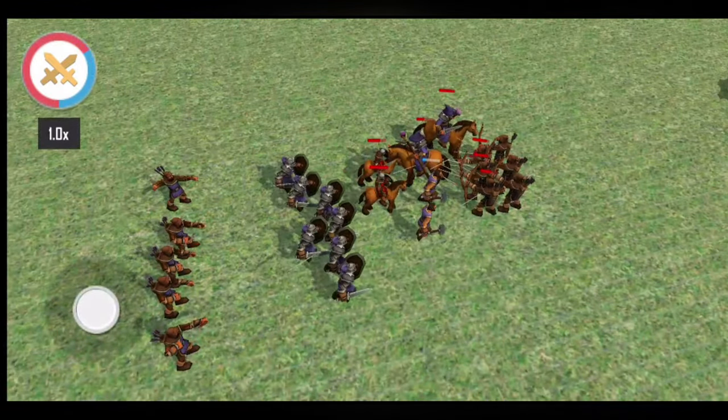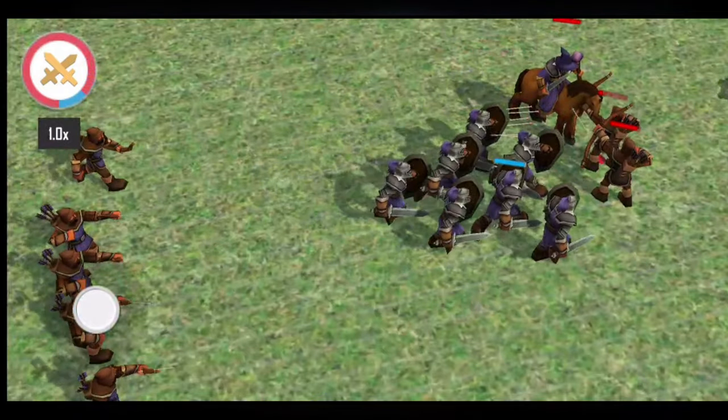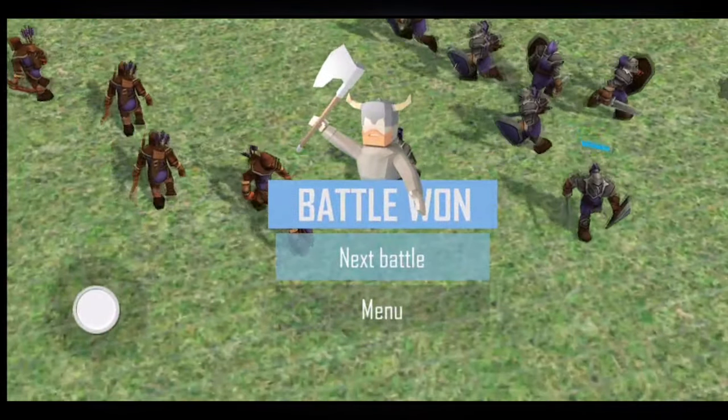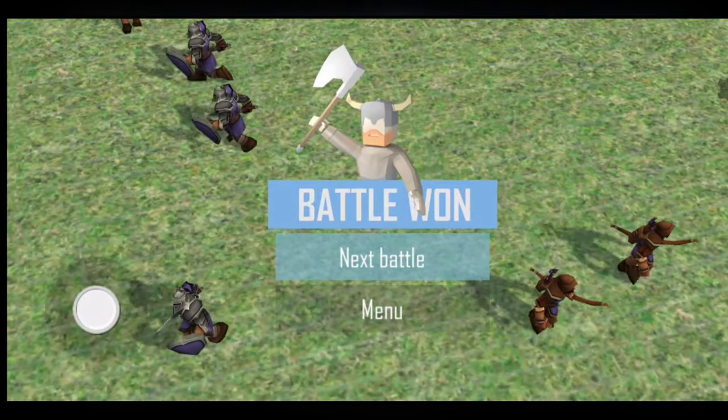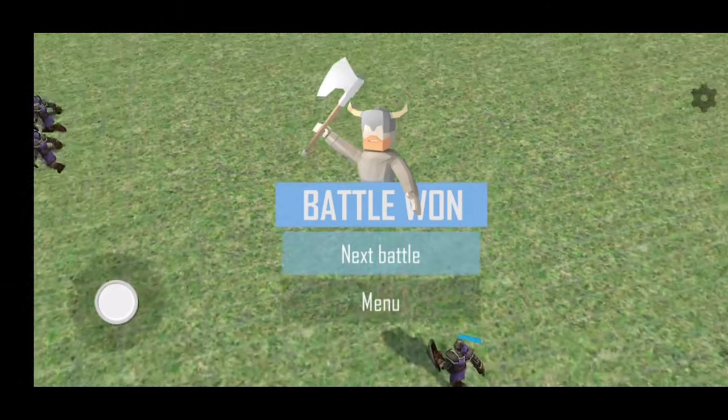My cavalry's just going forward, just doing their thing. What was the point of that battle? At least Tabs and Ultimate Epic Battle Simulator actually have some difficulty to them.